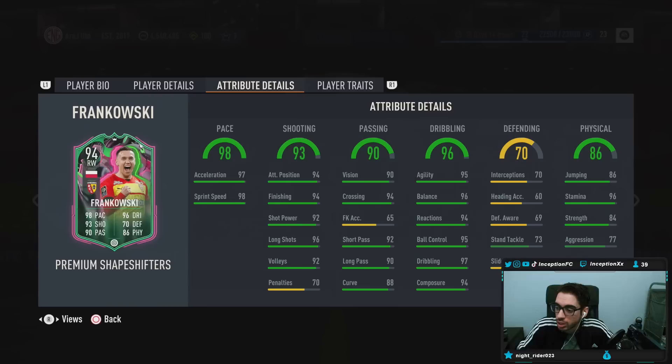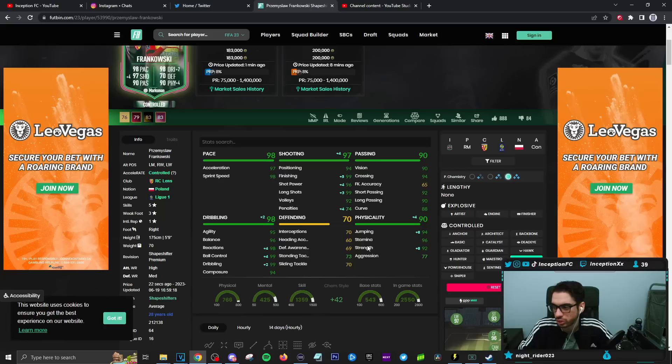This is how the card is formatted. From face card stats, he actually looks pretty decent. I'm probably going to give him the marksman chemistry style, boosting the dribbling, shooting, and physicality of the card as much as possible because his pace is already in a good area. Shooting will be improved, passing is already in a good area, and his dribbling is also in the mid-90s. This card does have the average body type — average body type is usually not the craziest thing to work with. The card does have some defensive stats, which can be a W with defensive work rates at a medium work rate.